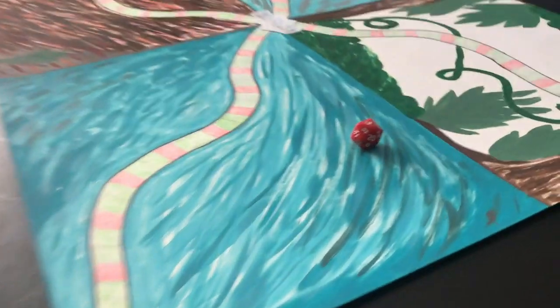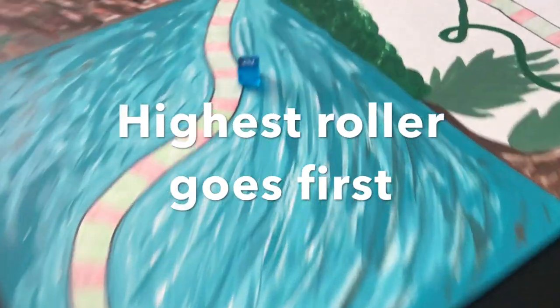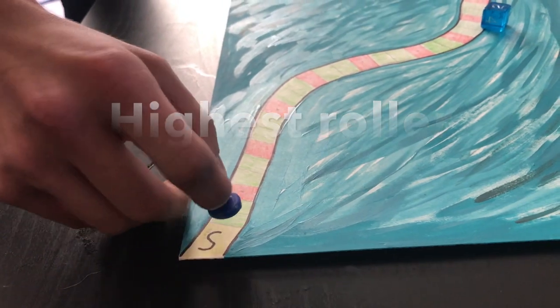The player with the highest roll will then go first. Proceed with the next player by going clockwise. To move, roll the six-sided die and move the amount of spaces that is shown.